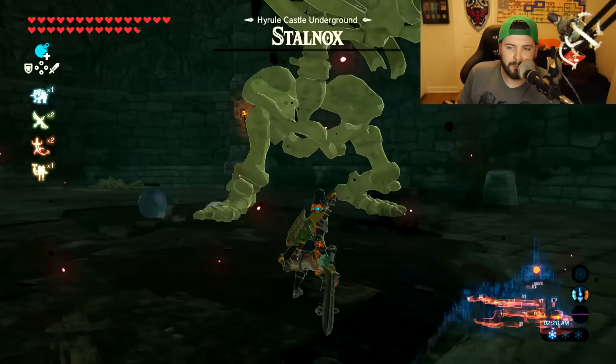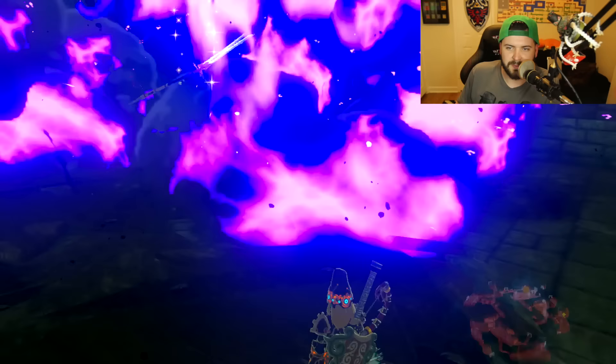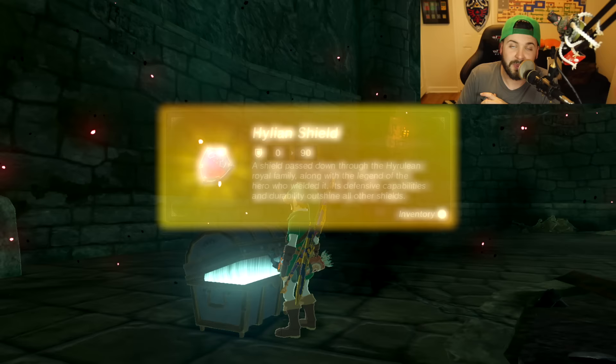For me it was just one shot left, and boom — he's going to have the most dramatic death ever, with all of his weapons stuck in his body parts. The chest is going to be revealed. There's a little sign behind it — let's read that: 'Test of the Royal Guard: Strike down the giant foe to become recognized as a knight of the kingdom.'